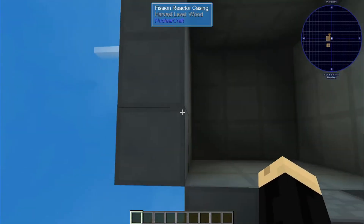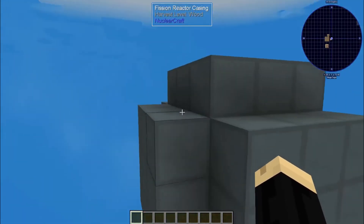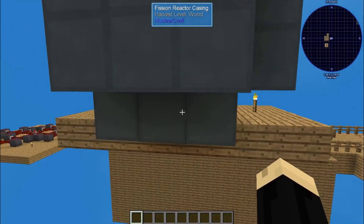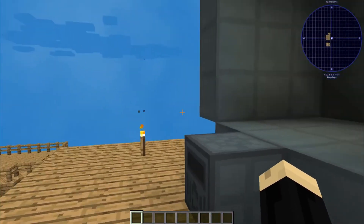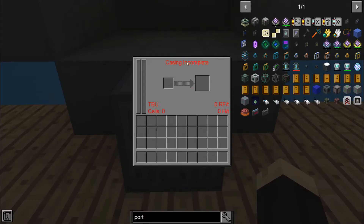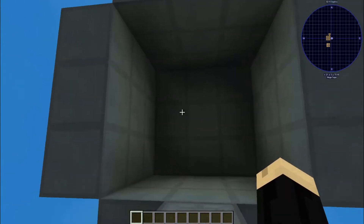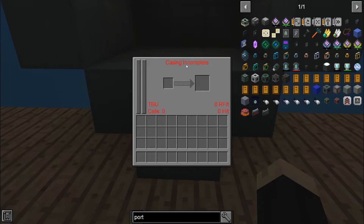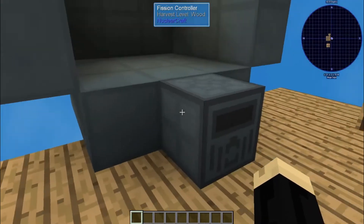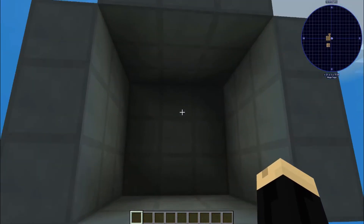An important thing to remember when building the reactor is its overall shape. As you'll notice, the corner edges or corner blocks are not built onto here — that's important. If you have those filled in, then it's not going to complete. When you click on your controller, you're going to get a message that says 'casing incomplete.' It says that now because obviously I'm missing the wall right here on the front because we want to look inside. If you get one that says casing incomplete, either something is missing or there's an extra block. The controller does not count against that, so it's okay to have it sticking off the edge.